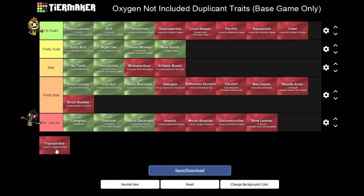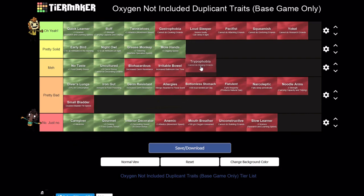Trypophobia - can't do digging errands. This one's not that big of a deal, at least not as bad as Unconstructive. I think somewhere in the middle-to-bad range. Digging is something you could need to do as a big squad but it's not super common, and by the end of the game it's not as big of a deal. It's still kind of bad especially in the early game - if this is one of your first three dupes that's pretty devastating. But if Pacifist was on one of your first three dupes then that's fine. So I think my opinions have basically settled on this setup.